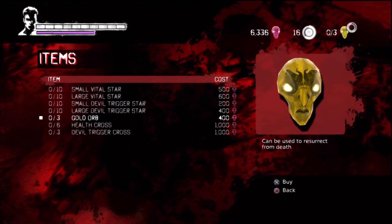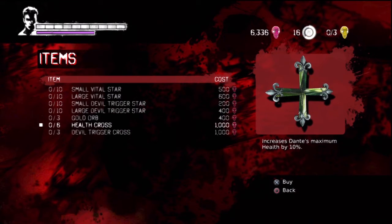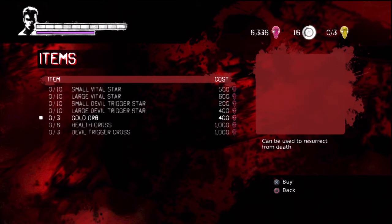Aside from upgrades, we've got items. The most important are the health crosses — these are expensive, and each time you buy one the price goes up. You can also attain health cross fragments in secret missions and in certain missions of DMC. It's suggested that you wait on health crosses and unlock as many as you can in secret missions. If you're going to buy one, just hold off until you need health in a mission and use the Divinity Statue to purchase it, because there's no item penalty at the end of a mission and it doesn't degrade your score. It restores all of your health plus gives you one extra health bar.